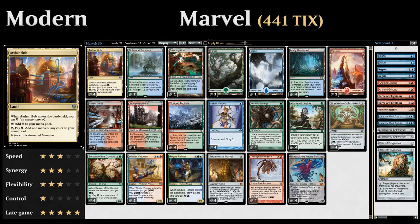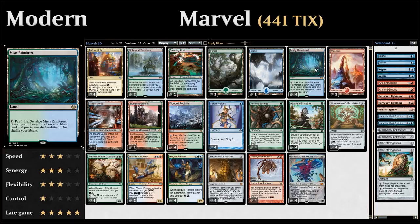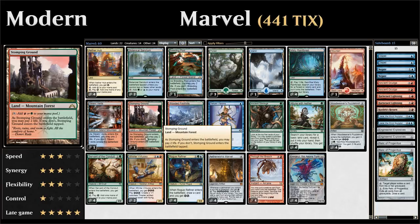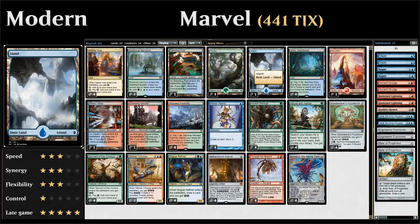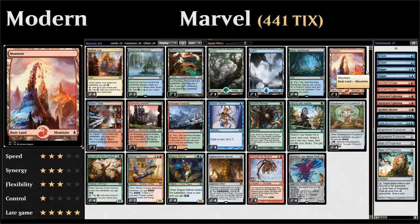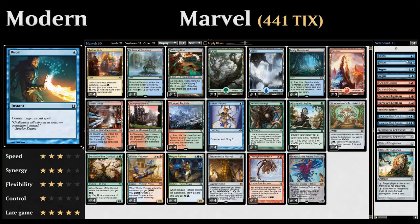Our mana base: we're a three-color deck playing four copies of Aether Hub, which gains us one energy on entry and can spend that energy to make one mana of any color, otherwise making only colorless. We have eight fetchlands — four Wooded Foothills and four Misty Rainforest — to go get our three shocklands: Stomping Ground, Steam Vents, and Breeding Pool. We also have three Forests, one Island, one Mountain, and two copies of Botanical Sanctum since our main colors are blue and green.